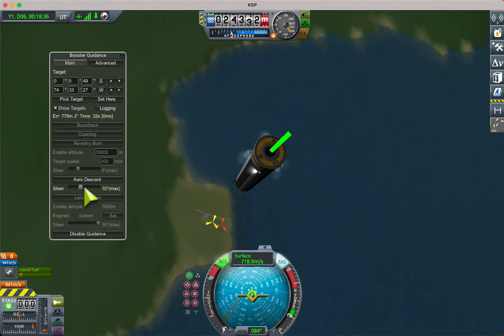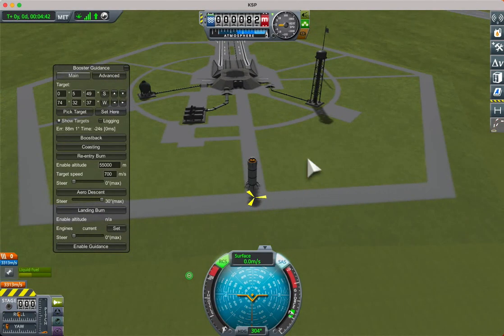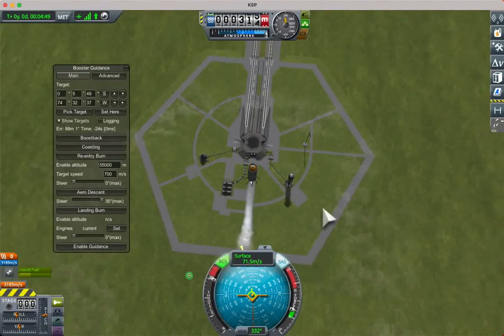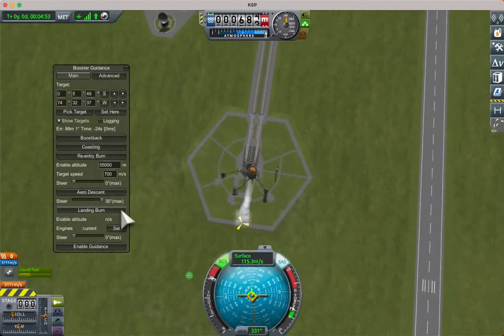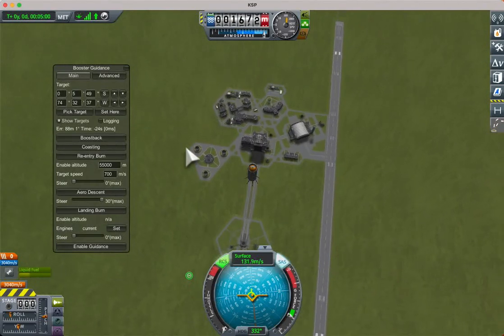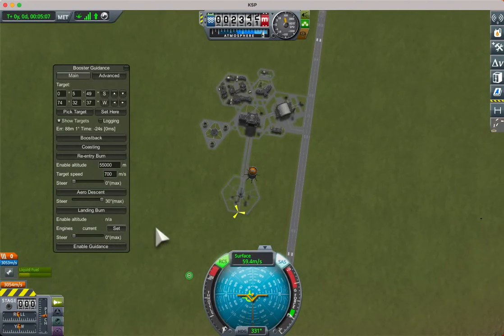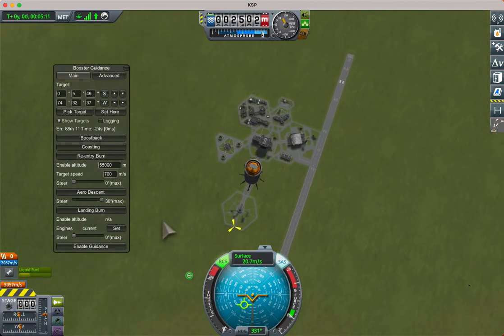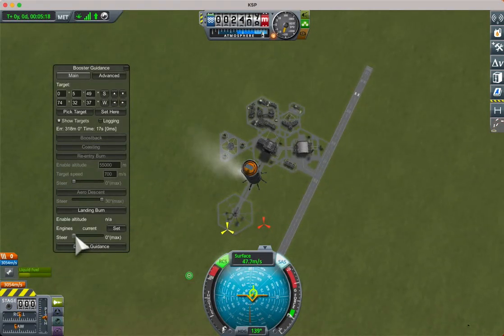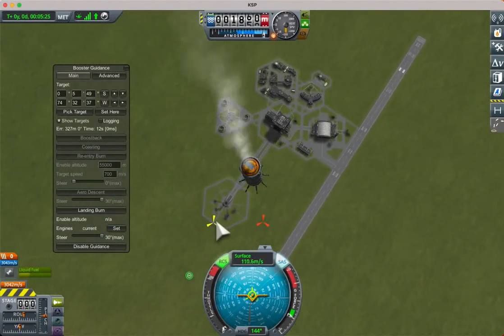It won't steer at all at low gain, but we can increase it and the rocket will steer away from retrograde. Now let's look at the controls during the landing burn. Generally, the altitude at which to enable the landing burn is calculated during aerodynamic descent, so that's set for us. We can set which engines to use — this craft only has one engine; I'll show that with another craft. Let's enable the landing burn. Setting a high gain will cause it to try and steer across to the landing site.